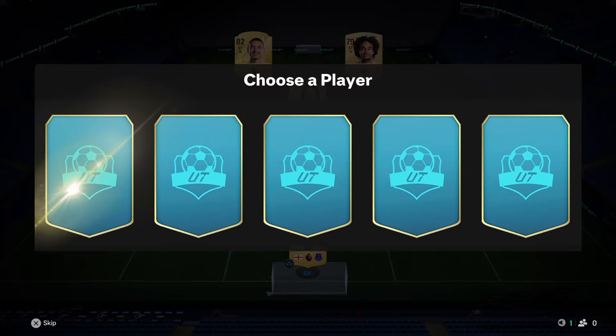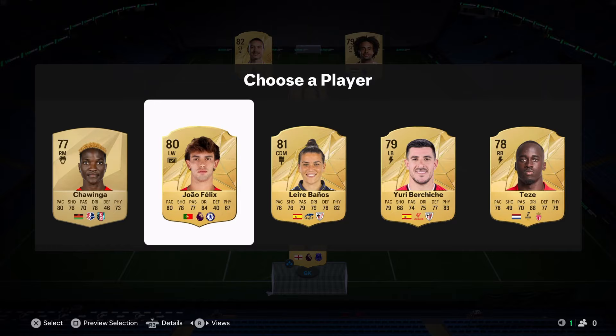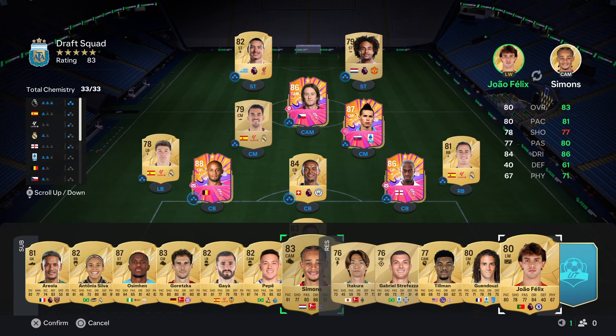A Jude Bellingham here would be perfect - we don't get Jude but we do get Joao Felix. He's just a better striker in my opinion so I think we take him - we play him up front instead of Zerksy and I would say that is a successful draft.